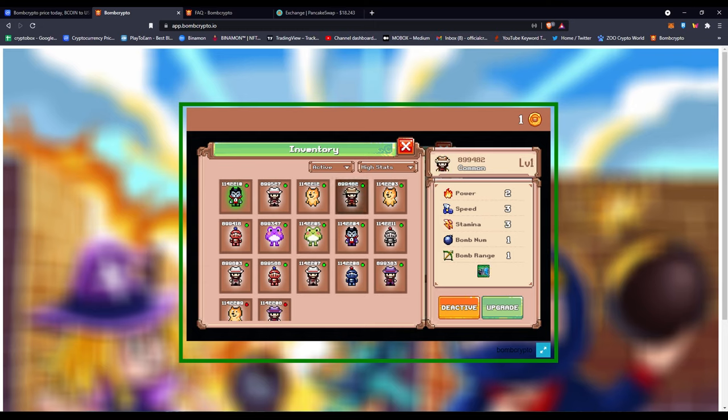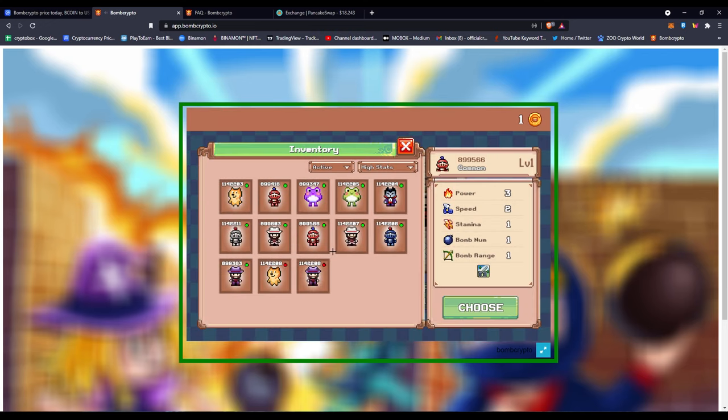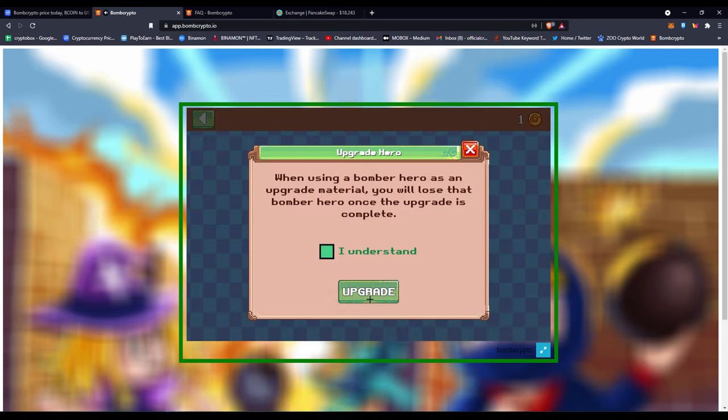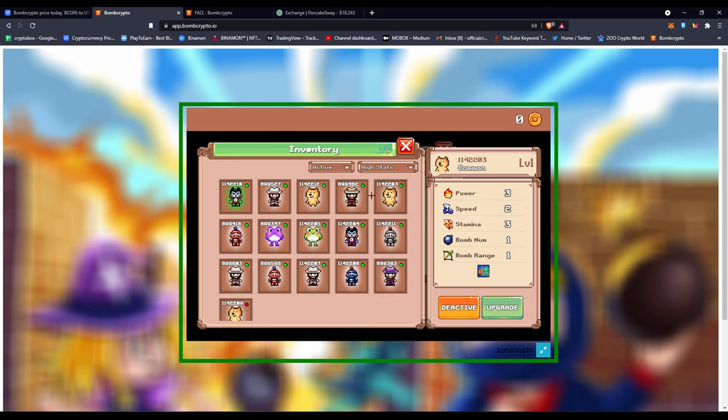Now I have several heroes at level two. I'm going to use my last BCOIN to upgrade one more of my best guys. I'll click on the hero I want to burn, click choose, confirm the transaction, pay the small fee, and that hero will be gone. At the end, all your heroes will be upgraded to whatever level you chose. Just like that it's done — it's now level two. You can see the level two tag on the side and the plus one on power.